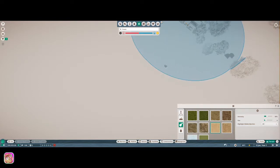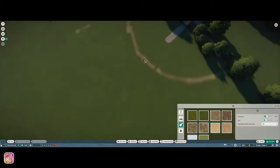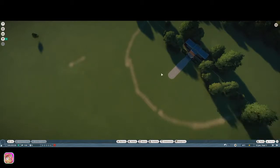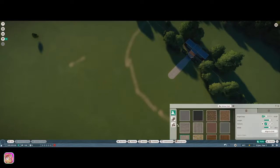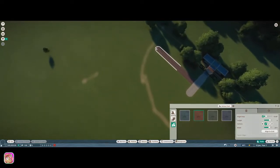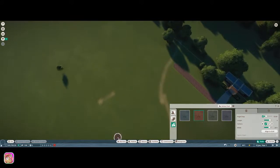Hit H a couple of times to get out of the heat map. Let's go ahead and make a staff path. I always use one color, so let's use red, and we'll go right here — I think that'll be fine, just have this go down like that.